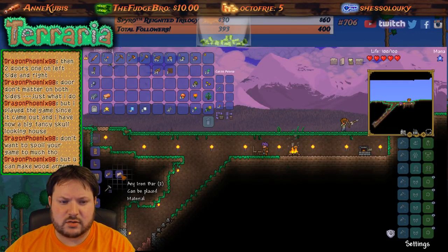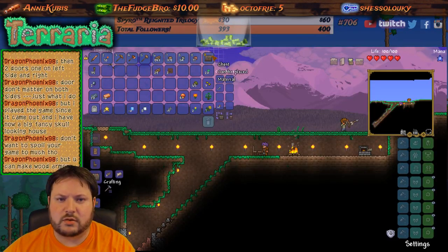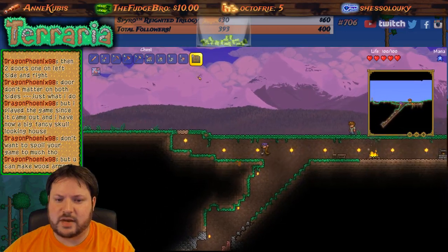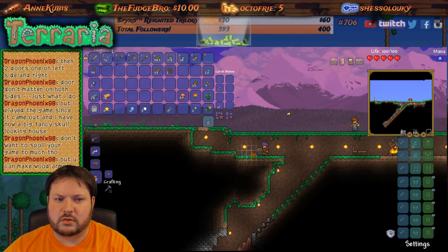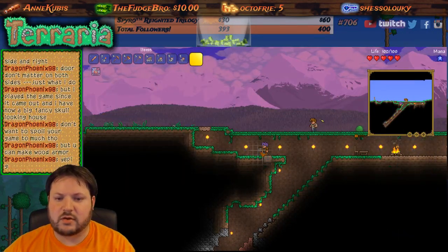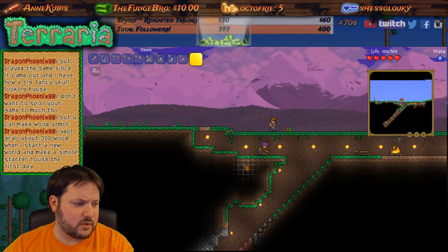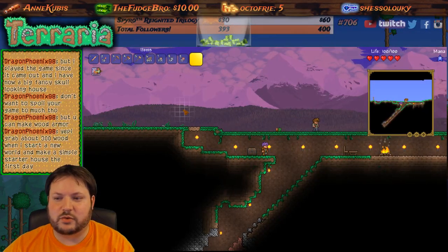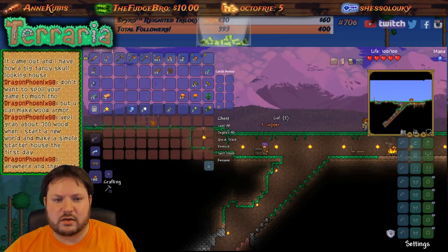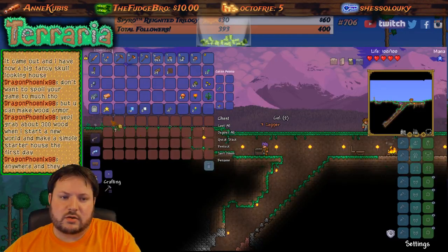Oh, a chest! Any iron bar and eight wood — heck yeah, let's make a chest! What can I do with this chest — fill it with stuff? Oh nice, you right-click on it. That's really cool! Someone in chat drives with about 300 wood when they start a new world and makes a simple house. A chest gives you a four-by-ten, 40 spots — I can just throw a bunch of junk in there. That's awesome!